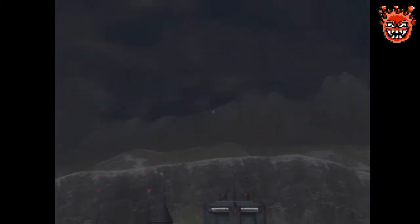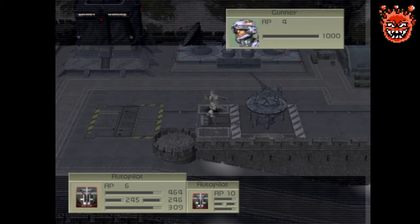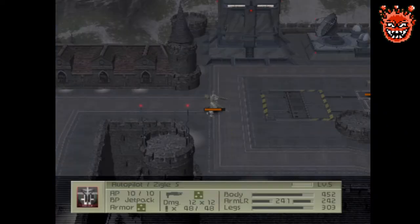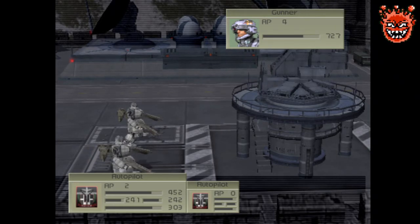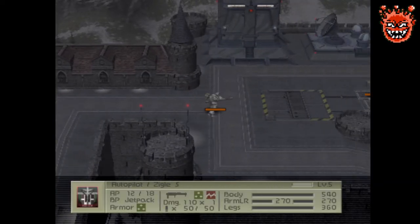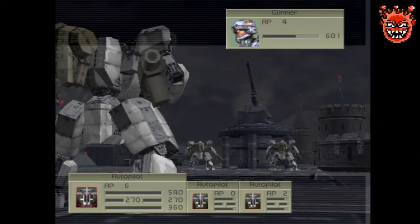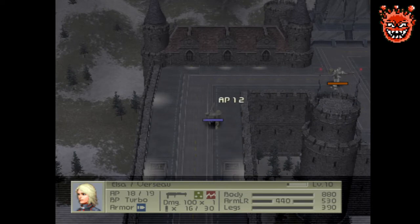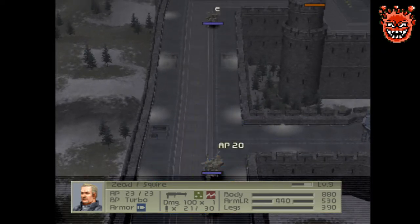Unbelievably, both turrets are still alive — I like turrets. Maybe this one will go down, but that was not the target anyway. Even under normal circumstances I won't be able to prevent it. At the start of the mission we got both missile layers in consecutive turns. These guys are pretty much the only ones who could damage the closer turret. I'm gonna spend some time moving towards the enemy.